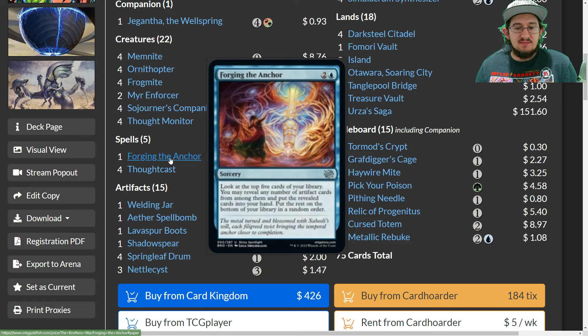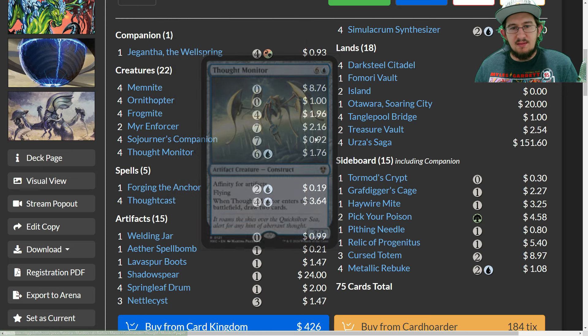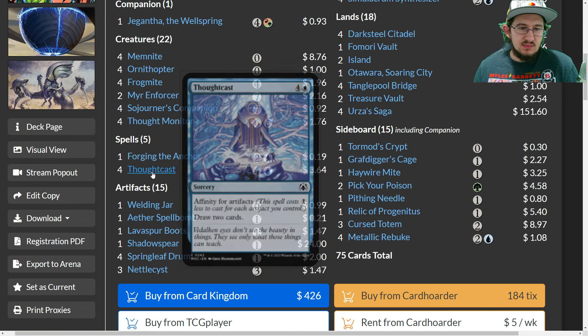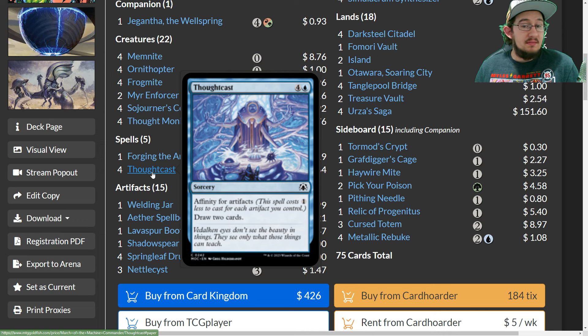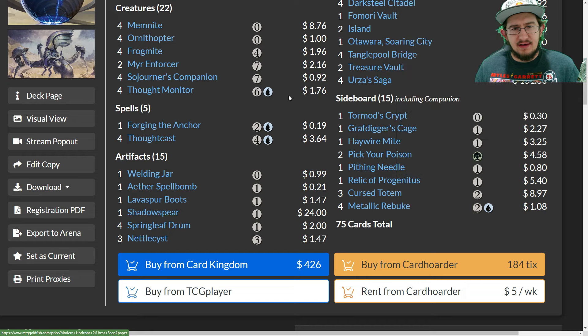Forging the Anchor does its best Lead the Stampede impression but just for artifacts — you look at the top five cards of your library, reveal any number of artifact cards, put them in hand, and the rest go to the bottom in random order. This helps you dig for Synthesizers, seven-drops, and Thought Monitors. Thoughtcast is essentially the sorcery version of Thought Monitor, giving us eight ways to draw two cards for one mana. Colored mana is a bit more important in these affinity builds.